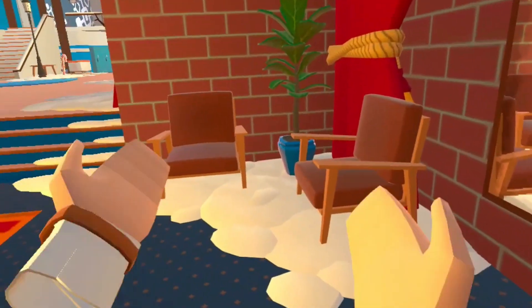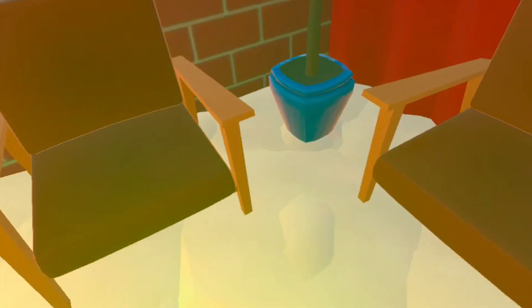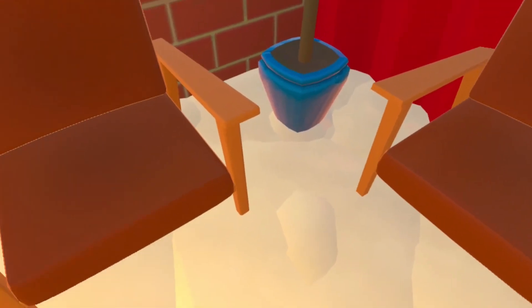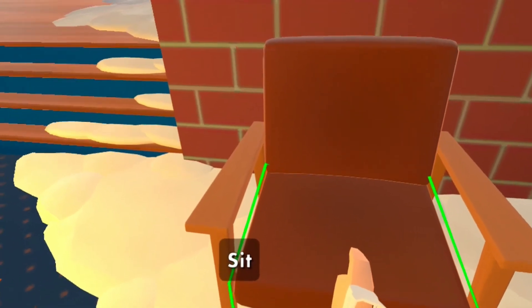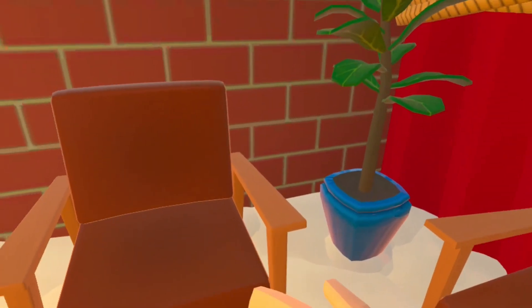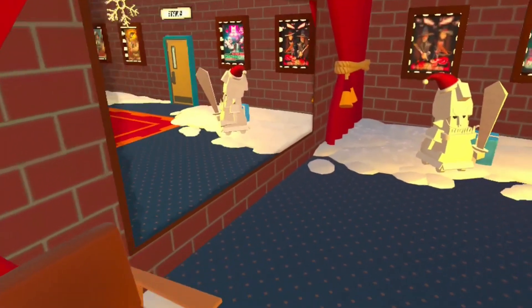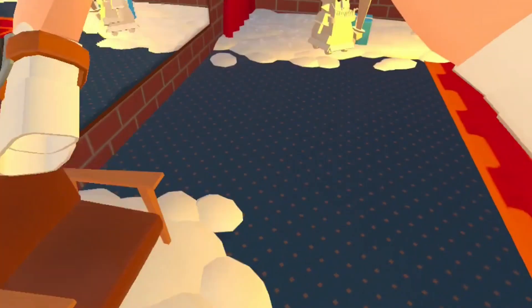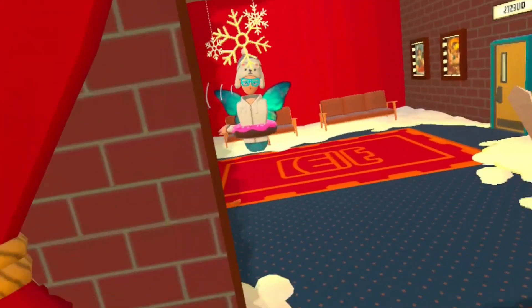So as far as I know, this glitch only works on these two seats. What you're gonna do is come over here and choose either one of these seats — it doesn't really matter. You're going to grab the seat and then get out of the seat, like, super fast. It should look like this. So now your screen should be shaking insanely. This is super cool because you can just glitch walk anywhere and you just face through walls.